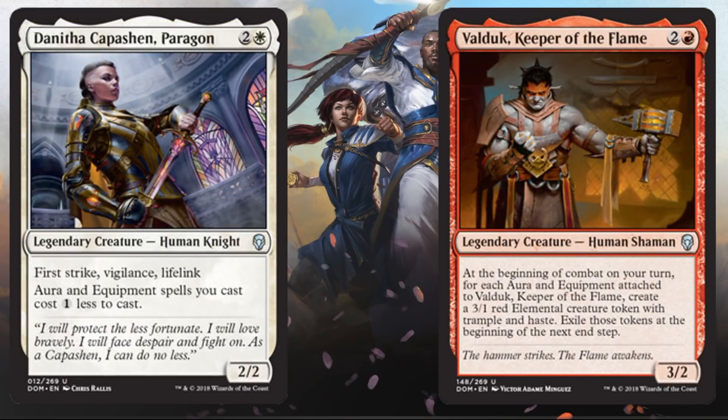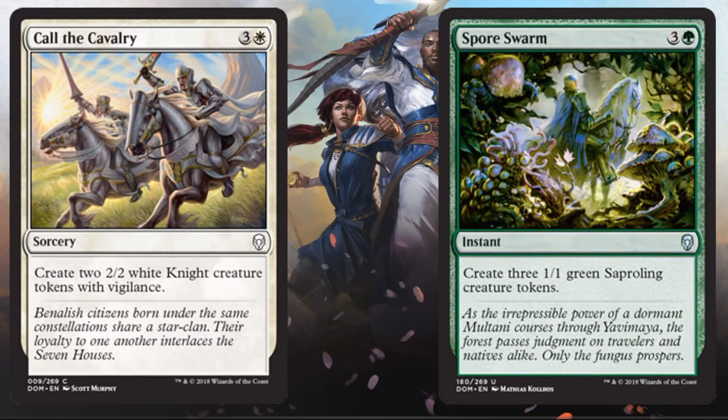White and Red are focused on aggressiveness — small, fast creatures. You'll find haste creatures, menace, and some flying for evasion in white. There's also a minor affection for equipment in these colors, so sometimes a piece of equipment that seems unplayable becomes much better with the right support cards. White and Green is all about creature density and going wide. You can make saproling tokens in green and sometimes knight tokens in white. Green also has some big payoff creatures on the upper end of the curve, but it's all about overwhelming your opponent with creatures.